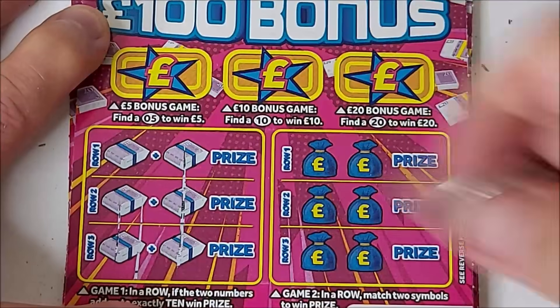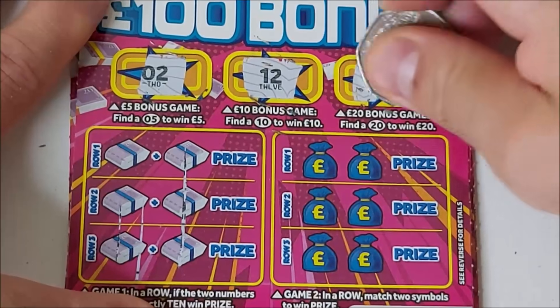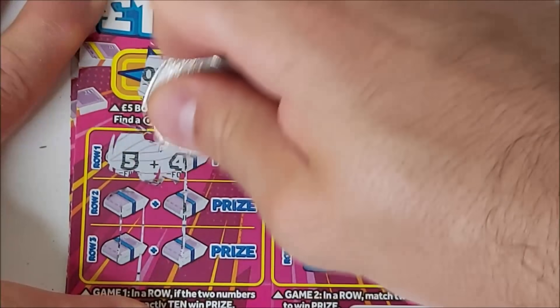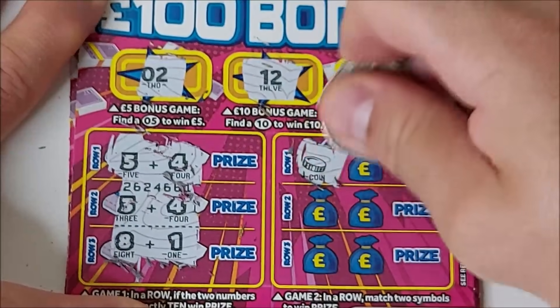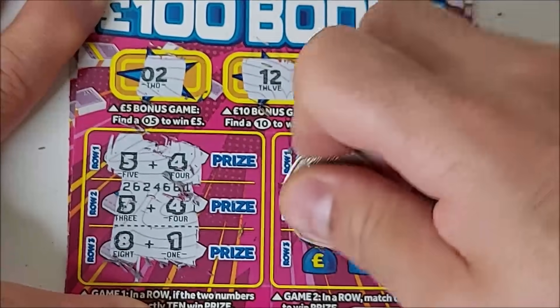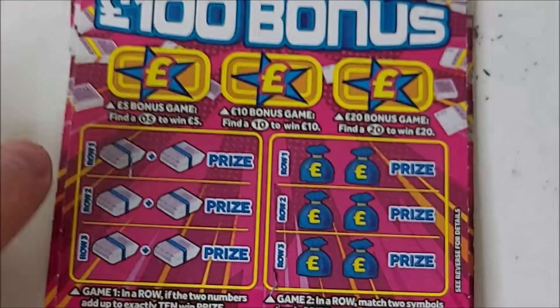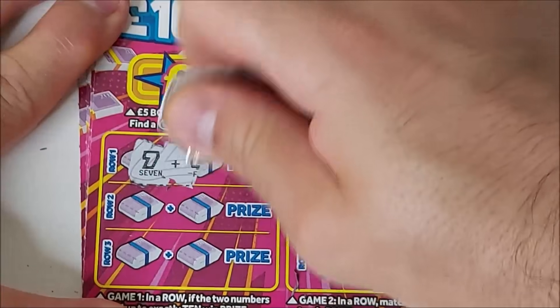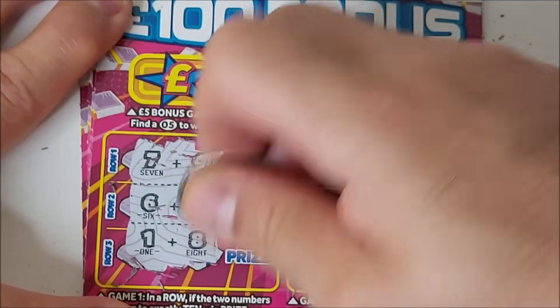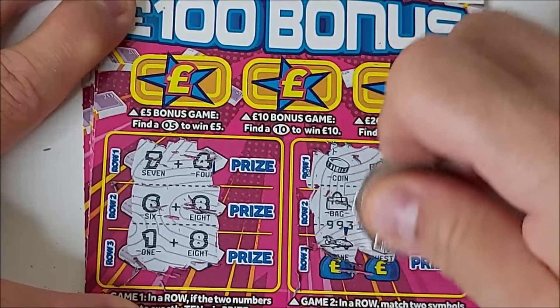Zoom in just a little bit more. So 2, 12, 23. Need two numbers to add up to 10. No. And then we're looking for two matching symbols. No luck there. First card's dead. Six more to go. Let's make sure we're in focus. No luck there either.